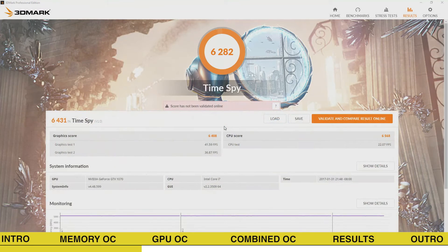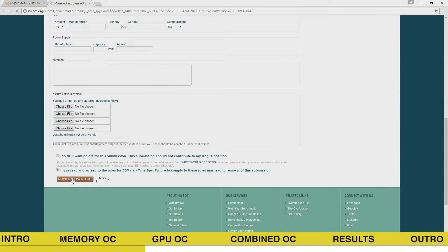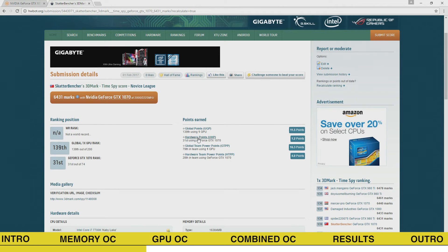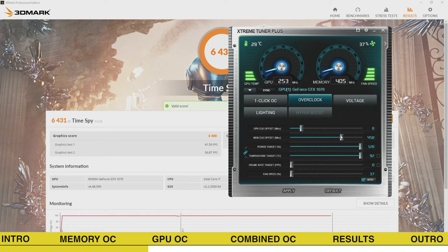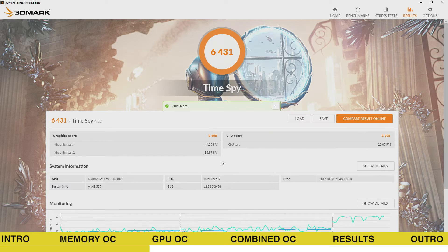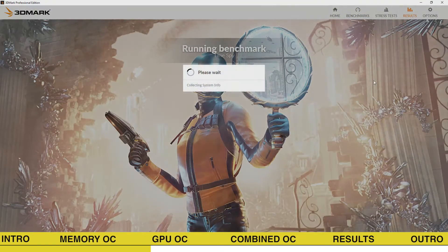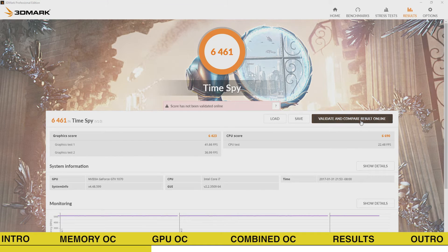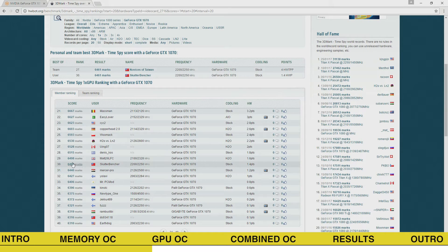We push the result to HWBot to enter the leaderboards, and find that we've gone from 32nd to 31st place. Let's increase it even further. The final score at the maximum stable frequency from our memory overclock test workload is 6461 points, and we bumped from 31st to 30th place in the HWBot leaderboards after validating our result at 3dmark.com.